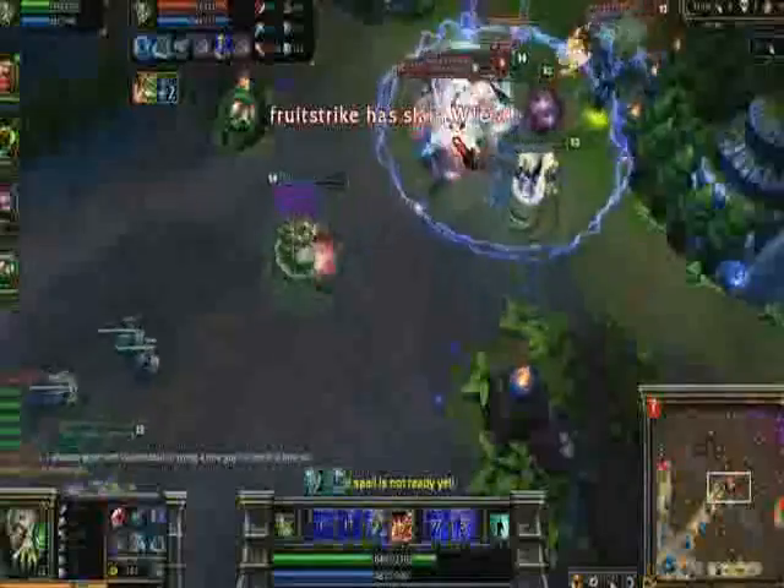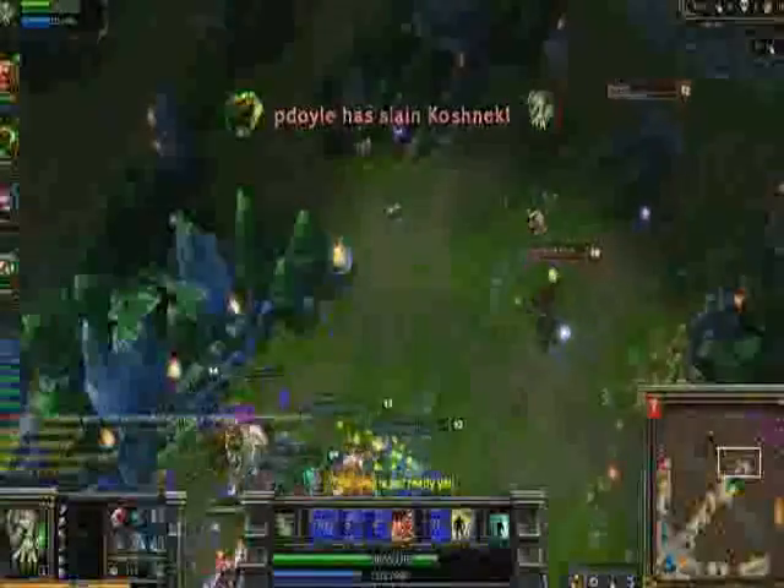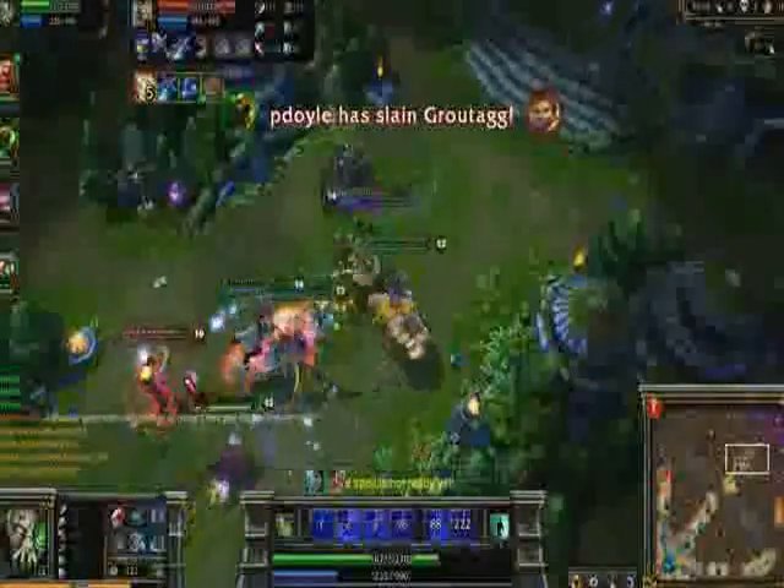Again, we group up for battle in mid. I've finished Frozen Mallet now, which makes pinning targets a breeze. I spam on Garen with Corrosive Charge and Acid Hunter, but again, my main goal is to flash charge Ezreal to get him into range for swapping him.